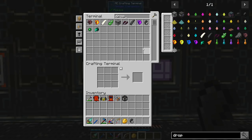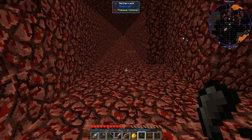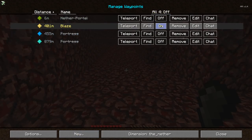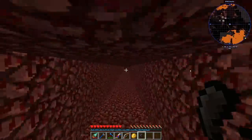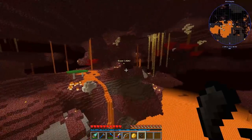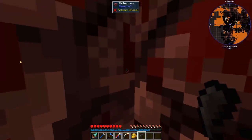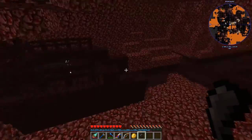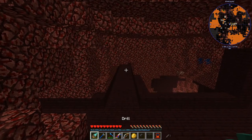Let's grab a drop of evil and go pick ourselves up a spawner. I think we've got everything we need. Let me check the journey map — blazes are generally that way. I've got a pretty good tunnel out; our nether portal was kind of in the middle of solid netherrack. There's a fortress and a blaze spawner right there — let's grab it. Didn't even get a chance to spawn blazes.